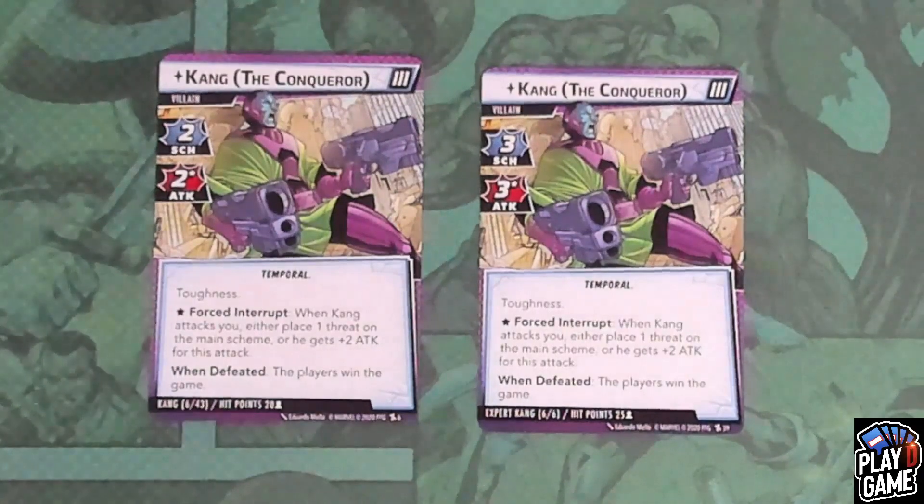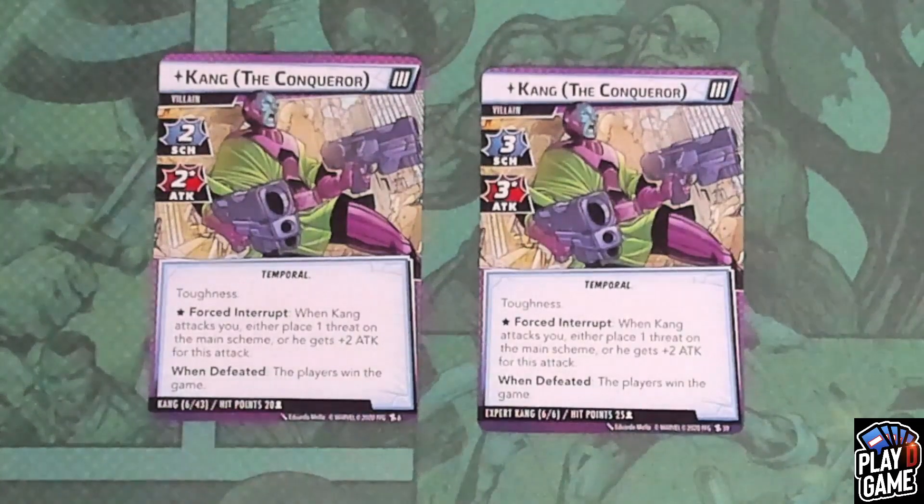He has 20 hit points per player on Standard. On Expert mode, he will have a scheme of three, an attack of three, Toughness, the same forced interrupt to either place a threat or he gets plus two attack, and when defeated the players win the game at 25 hit points per player.